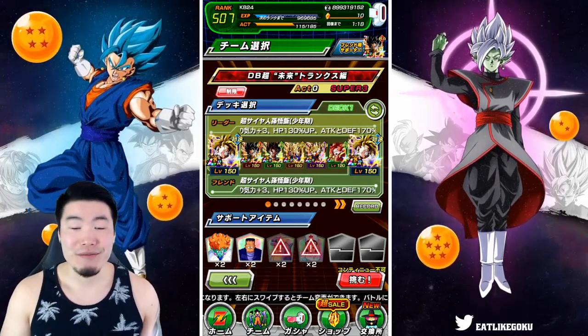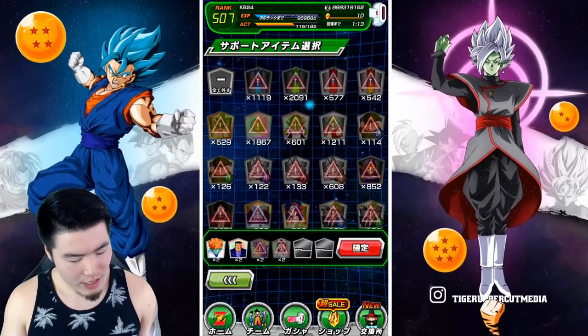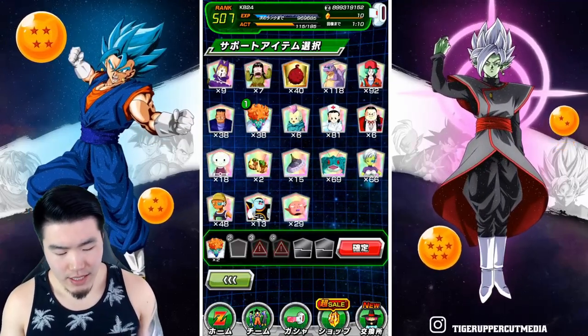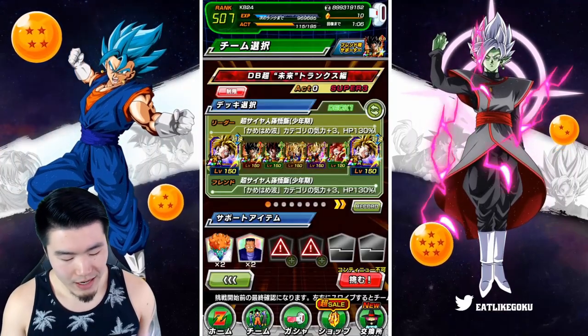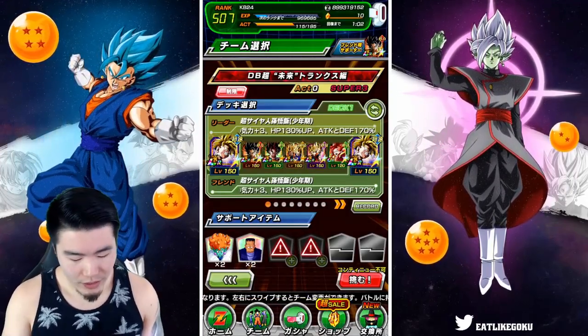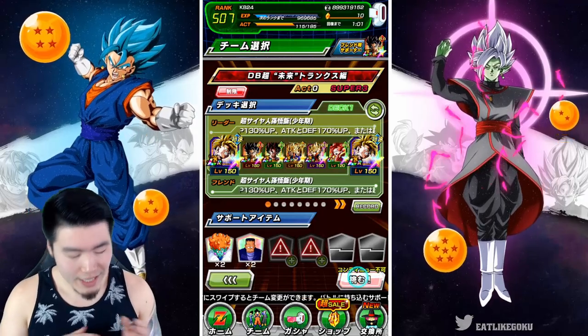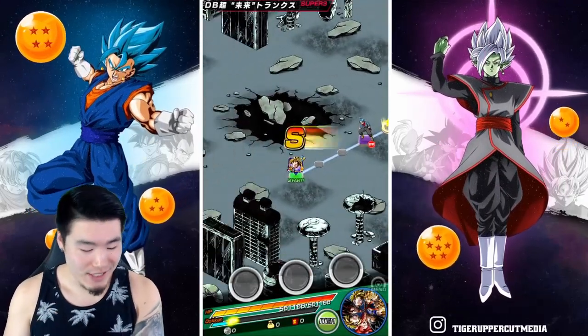As you can see it's pretty damn solid. As far as items go, I think I usually bring a Princess Snake and Android 8, which should be fine. Ideally we won't have to use any items at all, but just in case I'll bring these too. And without further ado, let's jump in and see how difficult this new stage is.